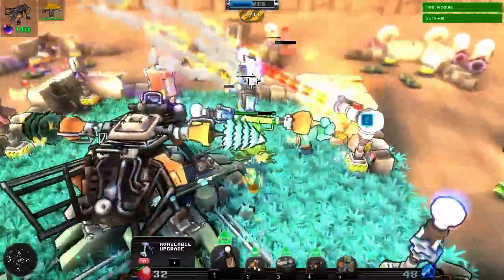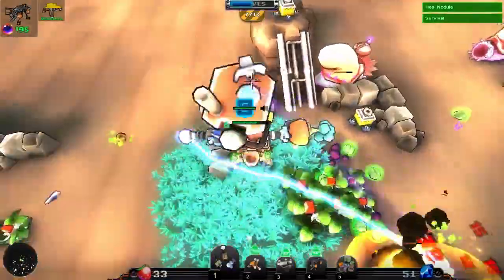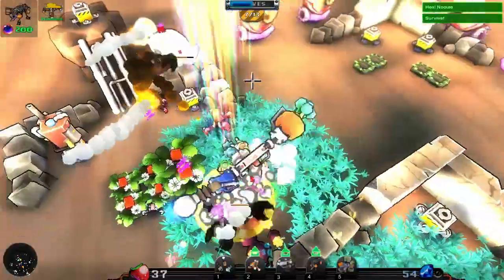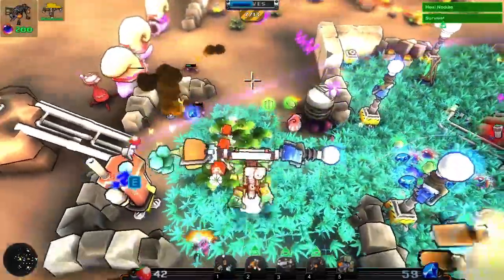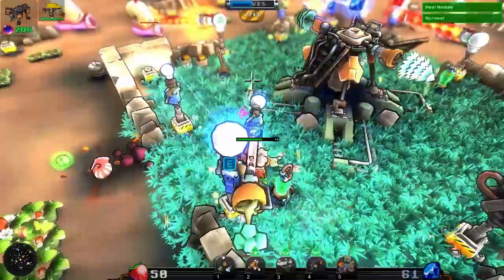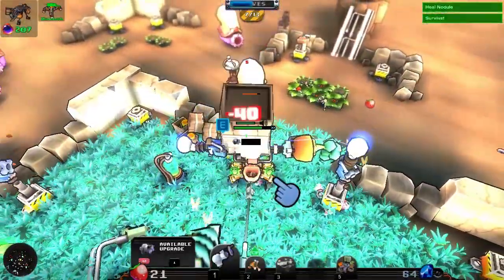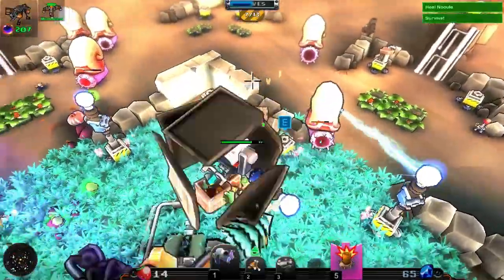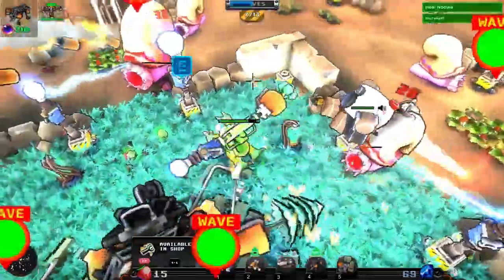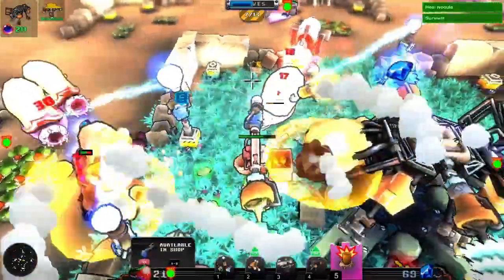Those slugs are coming in. We just really have to worry about taking these guys out first. I'm going to pick up the Rhesus over here. Luckily, the mutants are actually handling most of our problems for us, which is great. Everything is handling everything for us — beautiful. Let's get a nice cyclops in here and drop a bomb off. Good luck. That should be able to protect everything.